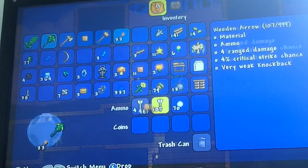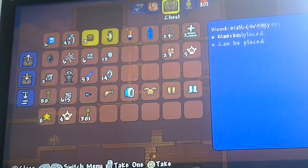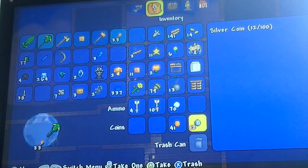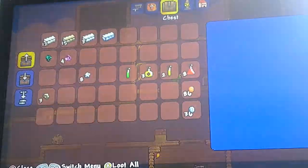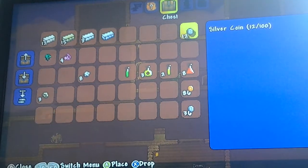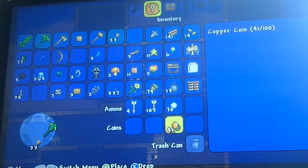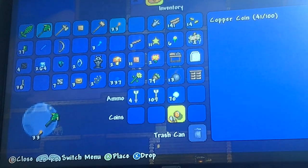I need to put my swiftness potion in. Oh, there they are — my copper coins! I forgot they were in that chest, totally forgot. I nearly got gold coins — I've never had a gold coin in my life on this game.